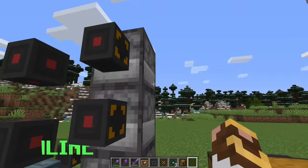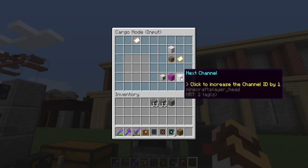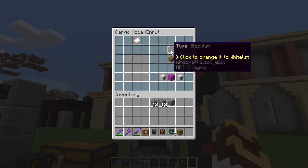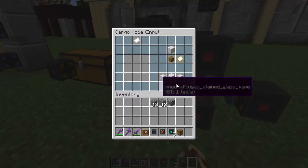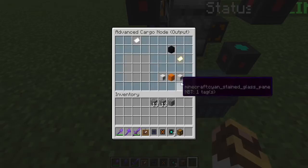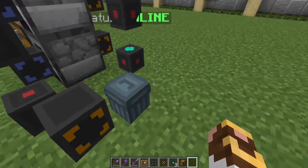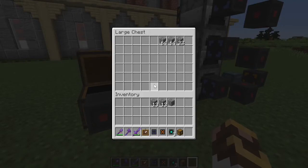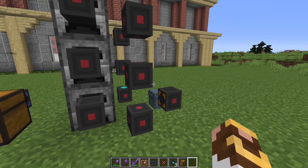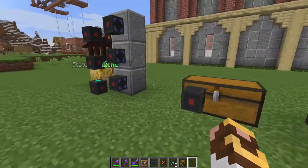We've got cobble coming in and it's making dust. Now let's keep this going and prove it's not on the other network. On channel three, we're going to blacklist everything coming out and send it all into a trash can — pretend that's a different storage facility, dust sorting, or ingot factory. We've successfully brought cobble from our generator into the bridge, into the dust extractors, and now it goes on an entirely different network.